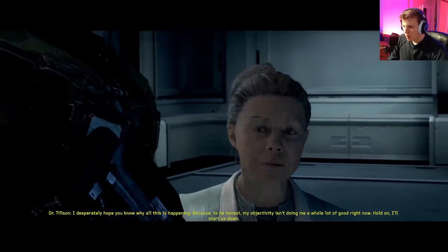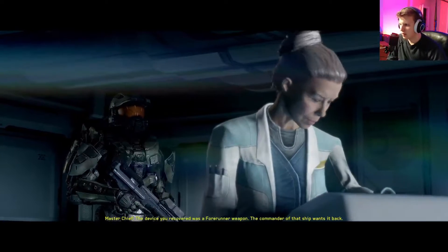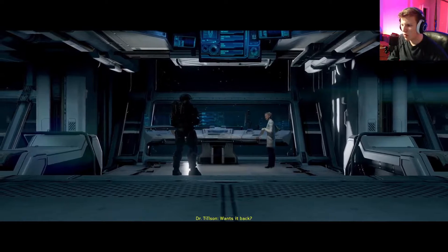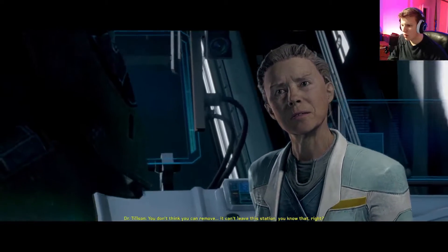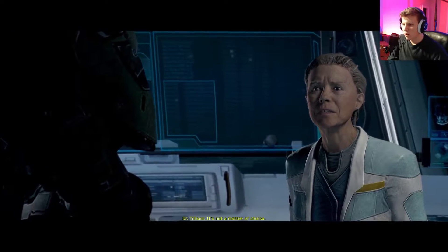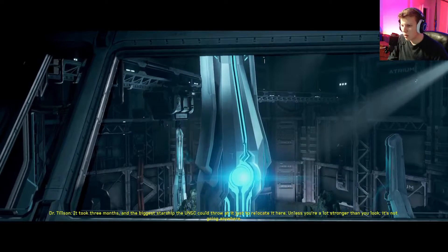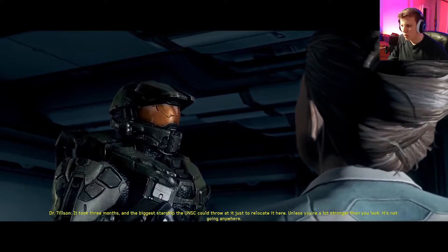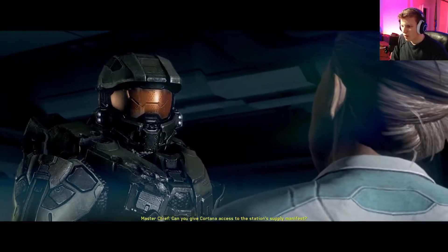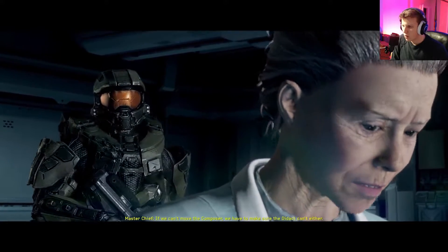Get me that artifact — I need it. I desperately hope you know why all this is happening, because my objectivity isn't doing me a whole lot of good right now. The device you recovered was a Forerunner weapon — the commander of that ship wants it back. It can't leave the station, you know that. It took three months and the biggest starship the UNSC could throw at it just to relocate it here. Unless you're a lot stronger than you look — I am a lot stronger than I look. Can you give Cortana access to the station's supply manifest? If we can't move the Composer, we have to make sure the Didact can't either.